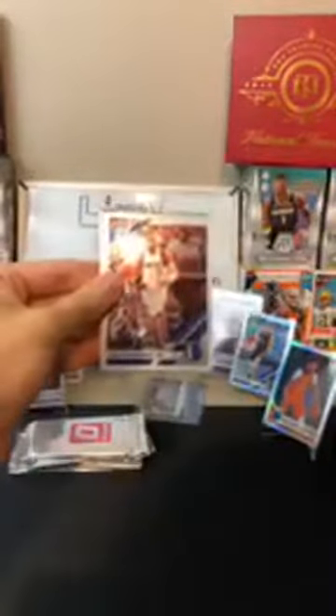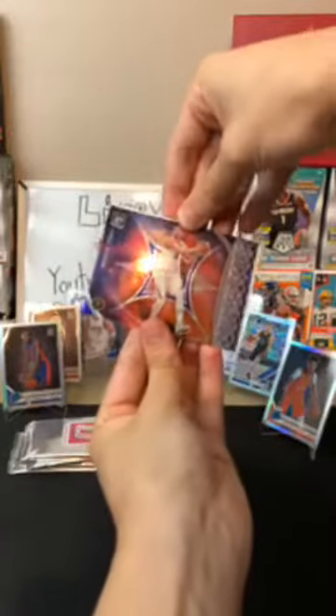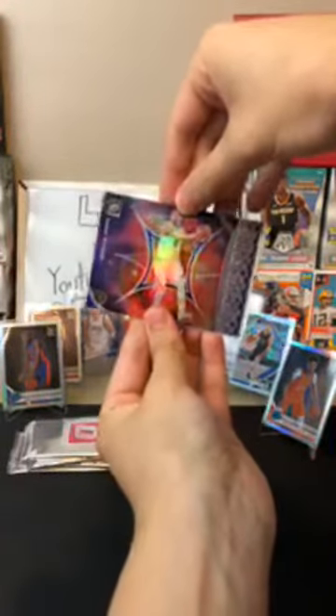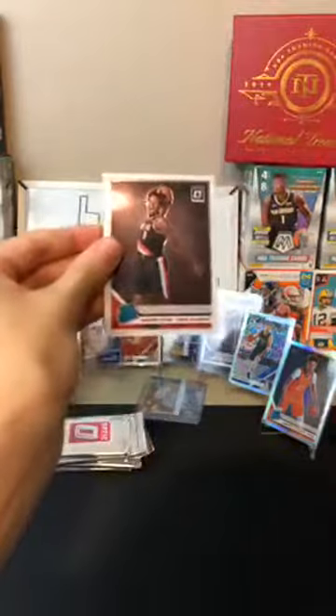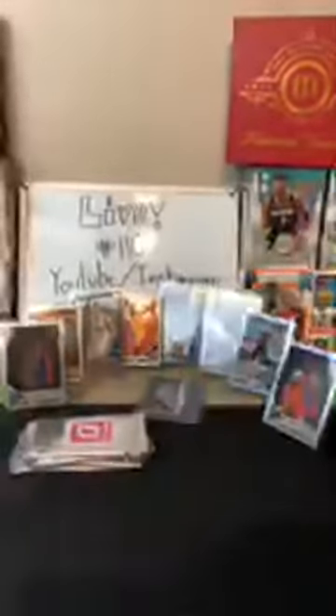Last regular pack: James Harden for the Rockets base, Tim Hardaway Jr. for the Mavericks, a hollow Nikola Jokic — there you go, Nuggets, nice hollow — and a Damian Lillard for the Blazers. Nice card too. Blazers have gotten some good cards. Almost everybody's gotten something good already. Still waiting on that Ja Morant.